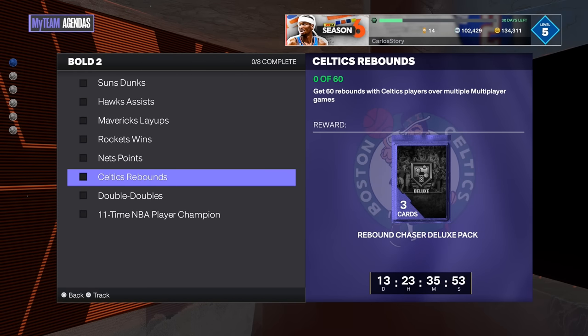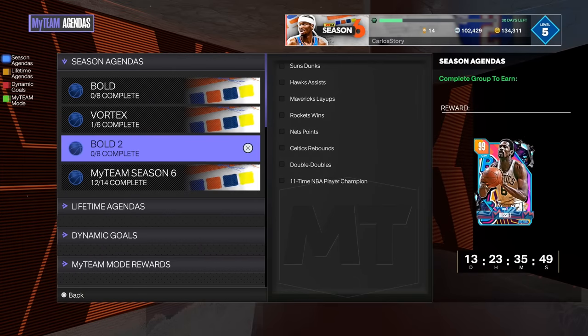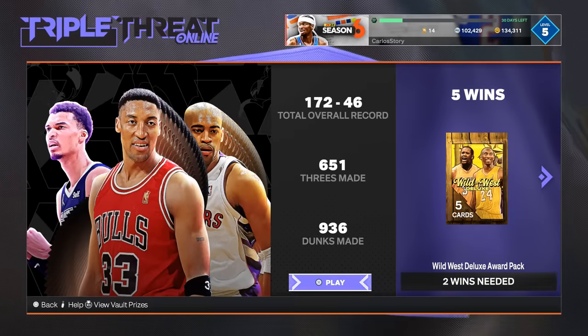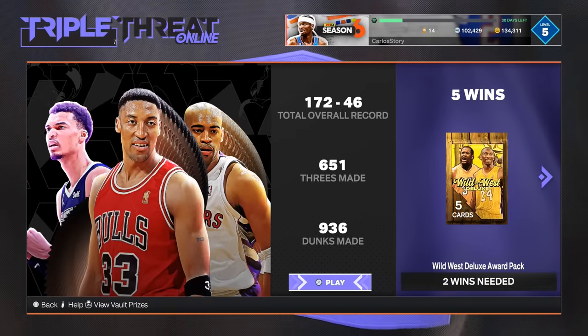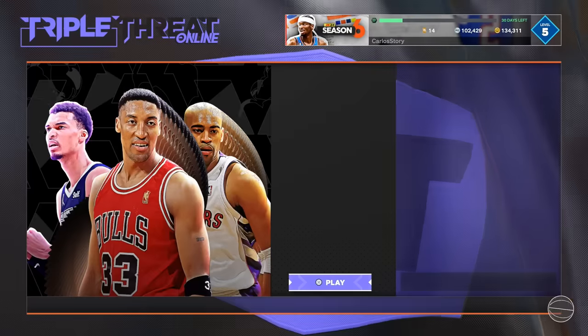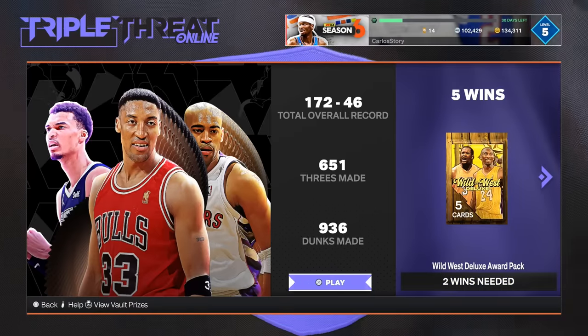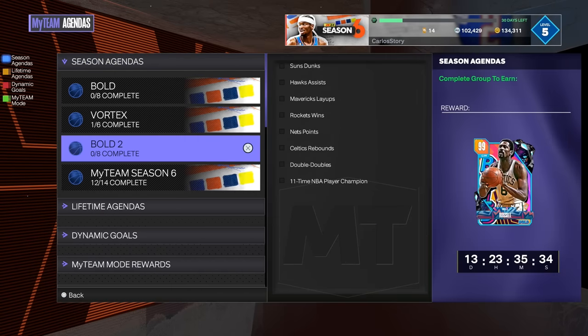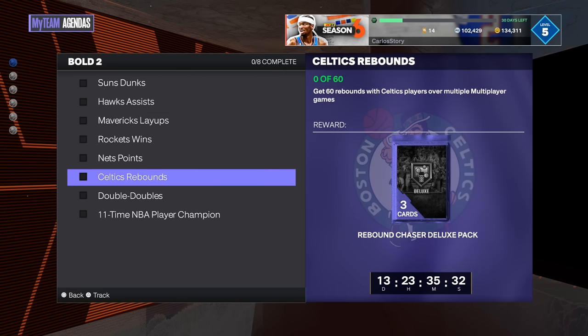The next agenda is getting rebounds and it's multiplayer — but it's easy. Go into Triple Threat Online and tell people you're going for rebounds, then just chuck shots and collect the rebounds. Run three Celtics players and you'll be fine. Everyone's going to want to do these agendas anyway so you'll easily find people willing to help each other out.